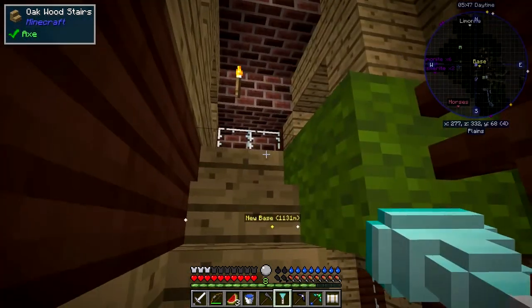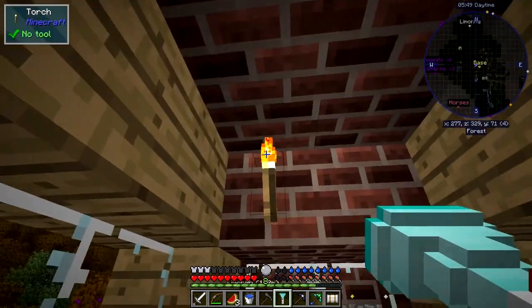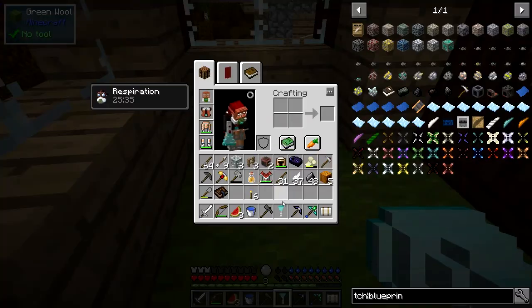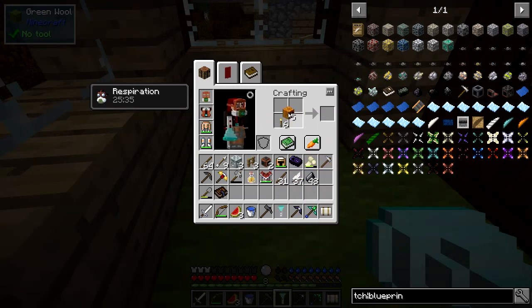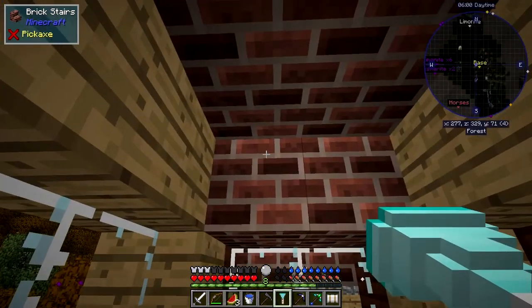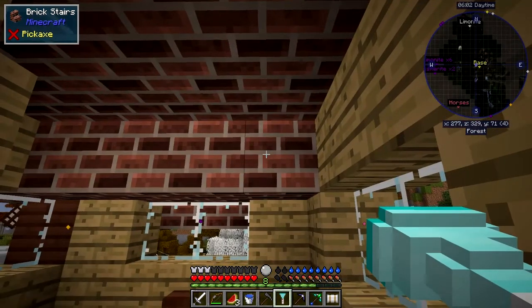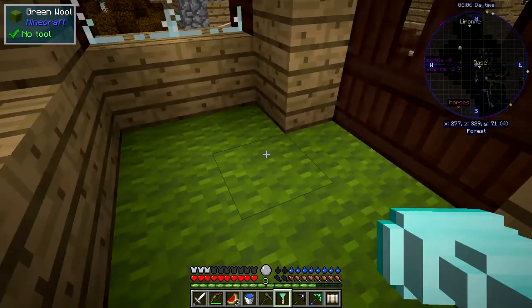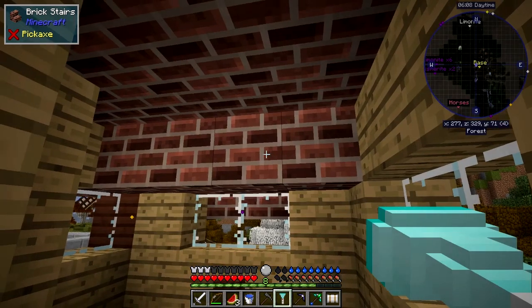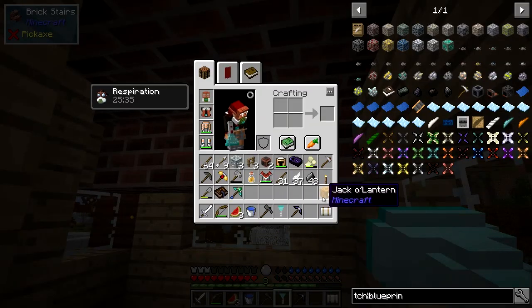It's all nice and clear now, we can breathe again. Right, upstairs — there's another torch, we'll get rid of that one. We'll quickly make some more lanterns — jack-o-lanterns — so we could put one up here. Let's look where the dark spots are in here, just one actually over there. Let's put a lantern over the door, over the stairway.